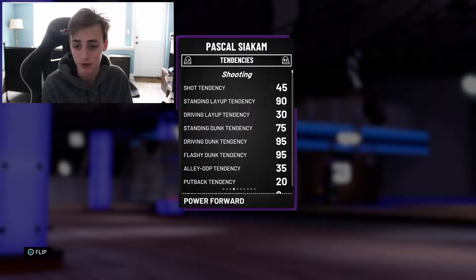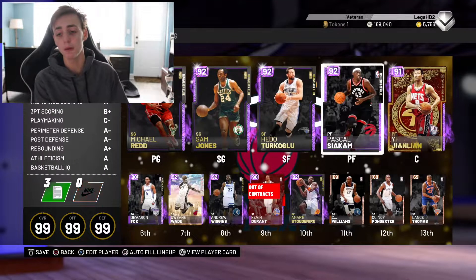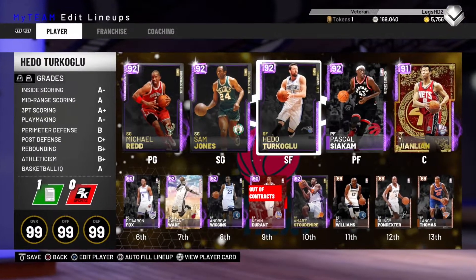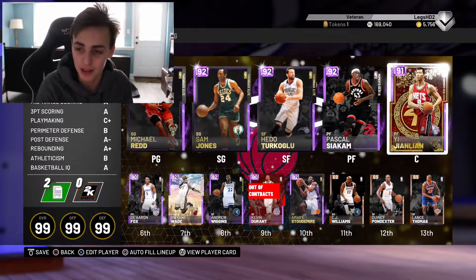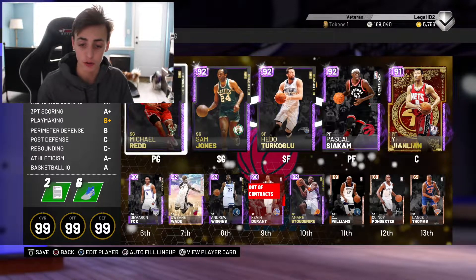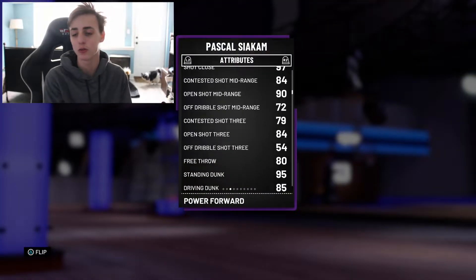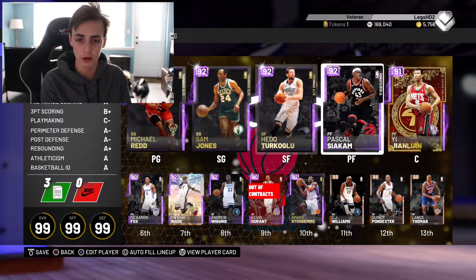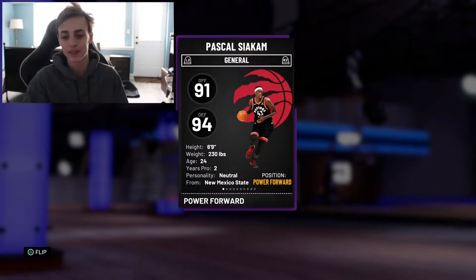He's got amazing defense and pretty good driving dunk tendency, which is 95. This card is actually super — he's probably gonna end up making a squad. This is my gameplay squad, kind of my budget squad that you can use too. I've done gameplays on all these cards as well. The Siakam card — I'm pretty excited. He's got a good three, and his release can't be that bad. He's 6'9 with a high wingspan, so he's got that kind of Durant build. Let's get ready to the gameplay, no more talking.